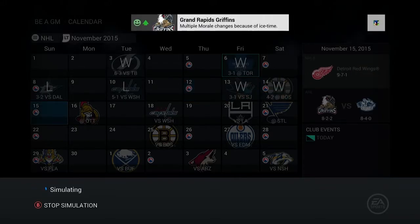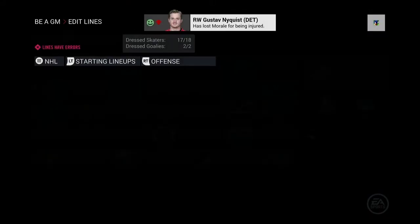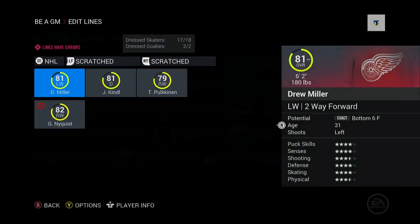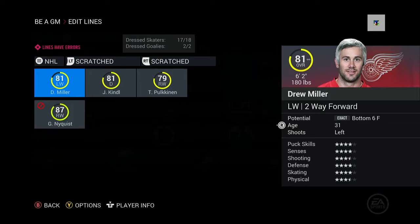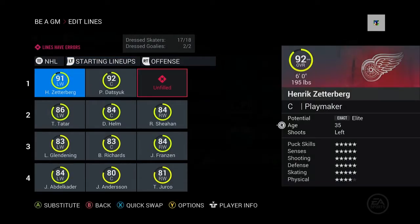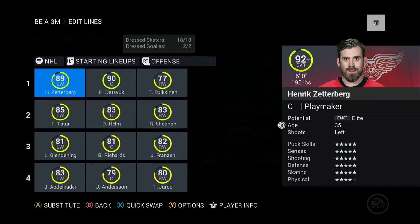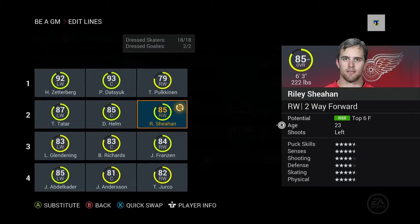Okay, there's a win, there's another win. Two losses, two wins. But Nyquist gets a groin injury. We gotta bring someone up — let's check the scratches. Polkinen is a right winger, so let's bring Polky up. Yeah, that'll be fine. Polkinen, get up here — substitute all lines.